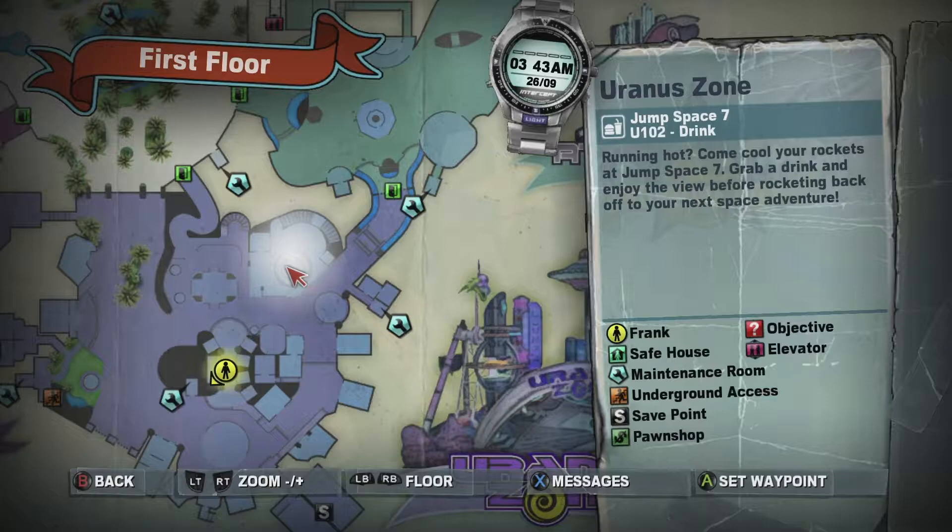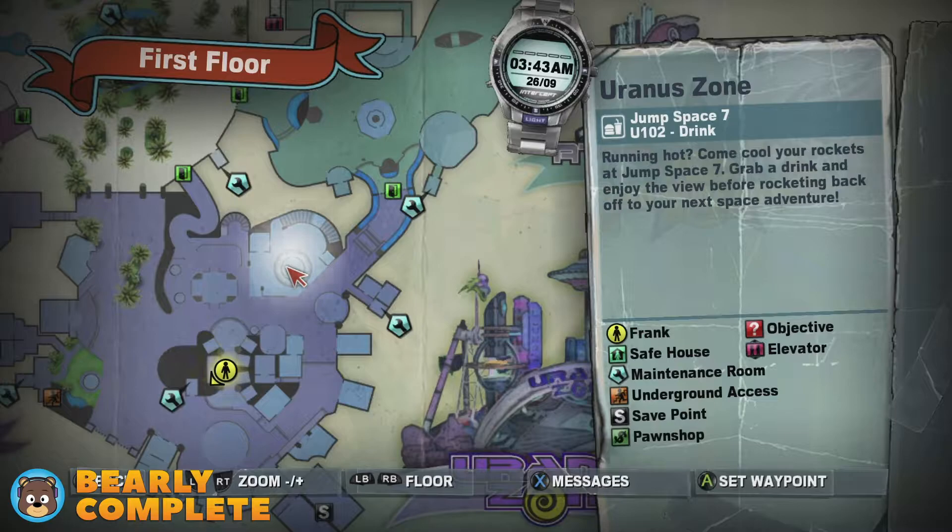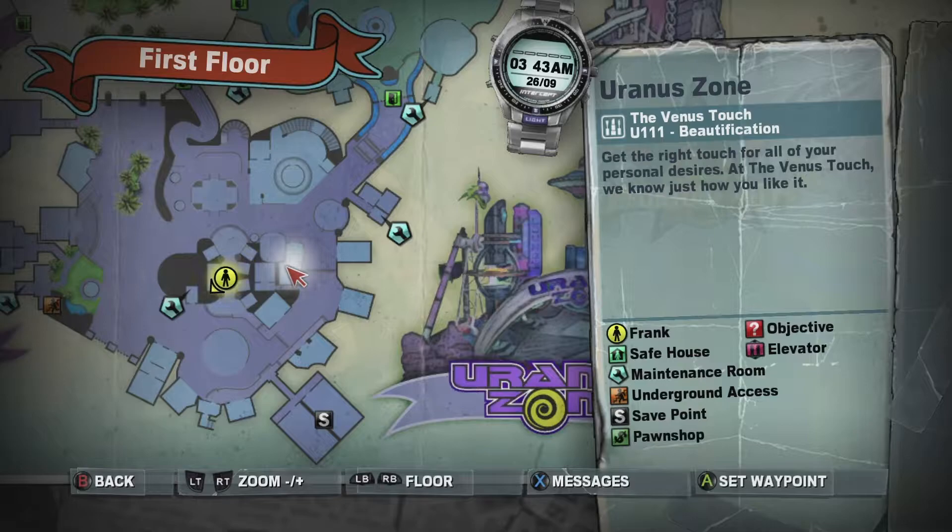For this achievement, we need to acquire three different sets of female clothing that can be found throughout the game. In this case, we are going to be getting all three different pieces in Uranus Zone.